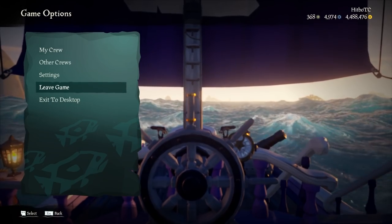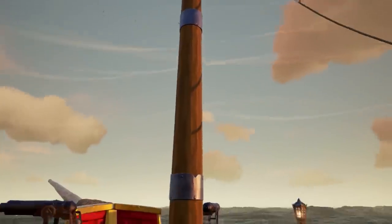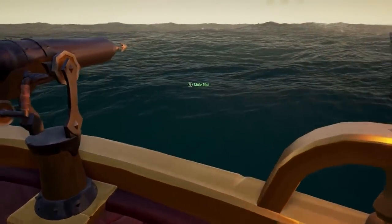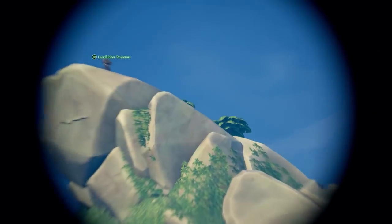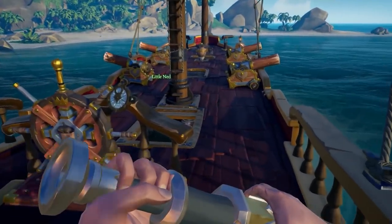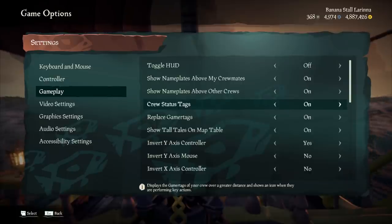We now have a new penalty for crews who quit — players who quit matches too often will be suspended from playing arena for a time. Lastly, we were introduced to crew status tags. These tags allow you to see what your crewmates are up to through fancy little icons, helping you know who is doing what. You will also be able to see your crew gamer tags at a much farther distance and even through solid objects. To turn this feature on, go to your gameplay settings and enable crew status tags.